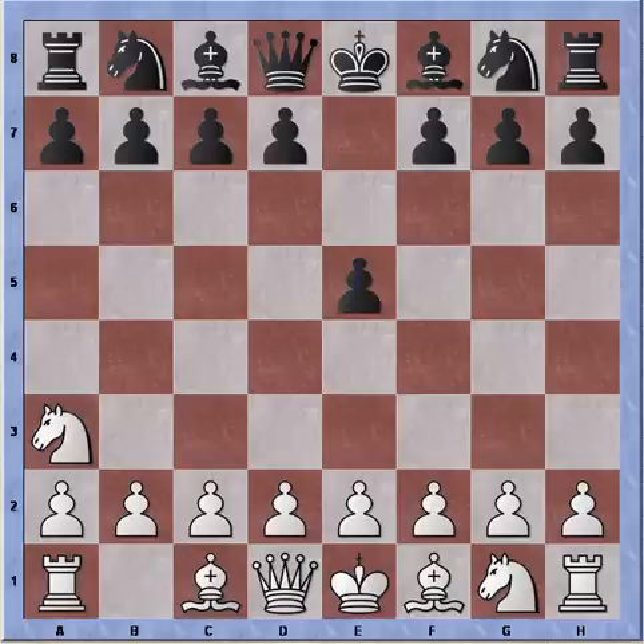Black plays e5, which is pretty standard, taking control of the center. It also immediately creates an attack on the a3 knight, so white has to double the pawns in some cases. More often than not we can see Black move his e-pawn to immediately create an attack on the a3 knight.